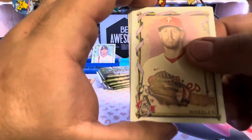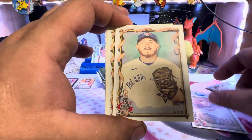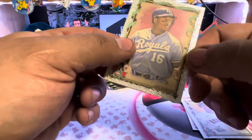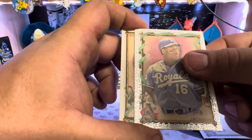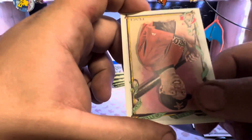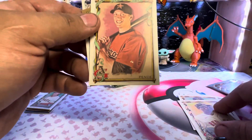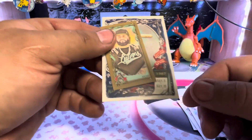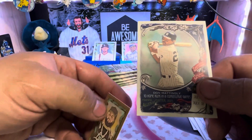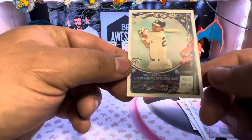Oh, we got another one — Zach Wheeler. Kirk and Devers. We got a Bo Jackson! Bo Jackson Silverleaf — Bo Knows Baseball, baby! Hunter Pence. Gorilla Nems, he's a rapper. Don Mattingly, Don Mattingly, and Don Mattingly — three of them!